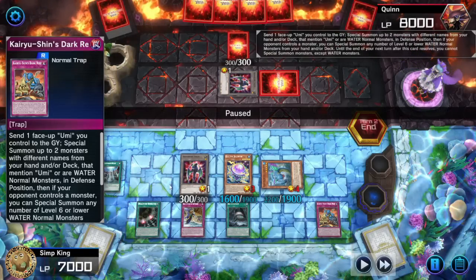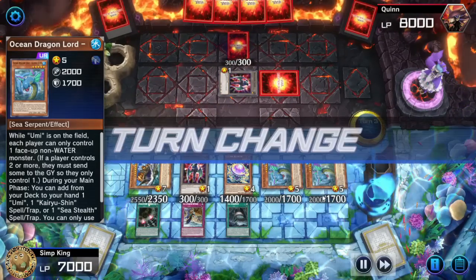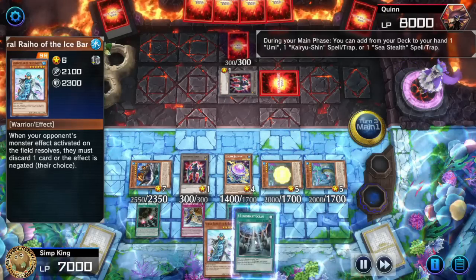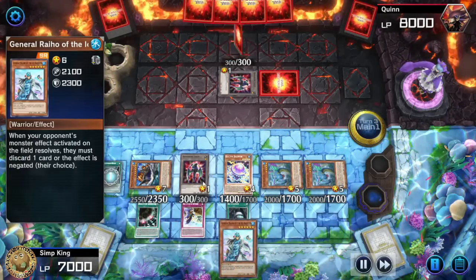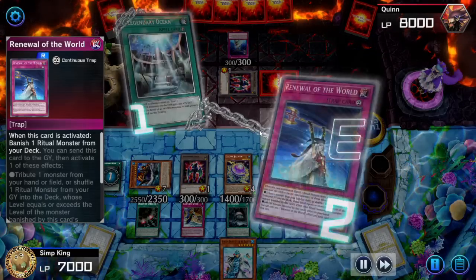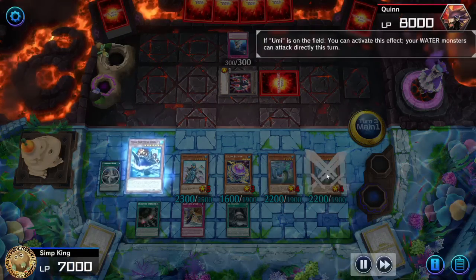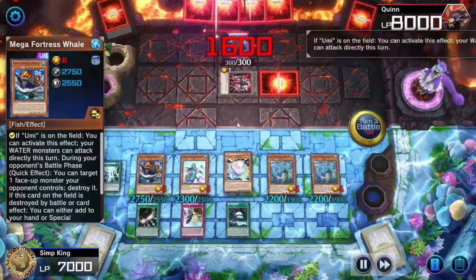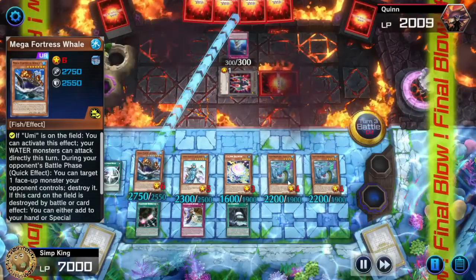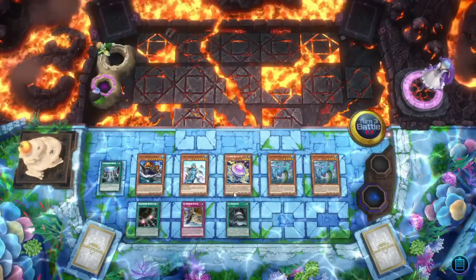We also had Kairoshin's Dark Reef. We're gonna tribute our Umi because we got a lethal line. Let's get Mega Fortress Whale and Ocean Dragon Lord. Go back to our turn — unless opponent has a trap disruption, we're gonna get easy lethal. Opponent played Renewal the World — that's not gonna do anything. We're gonna get lethal damage by activating Mega Fortress Whale and attacking directly with all our water monsters. That is extreme lethal.